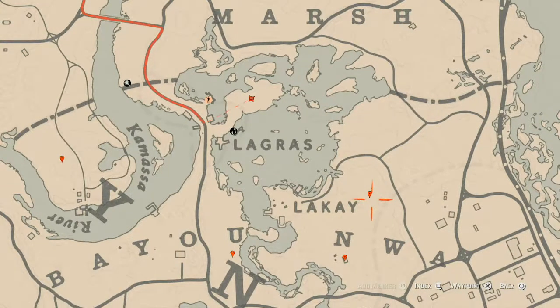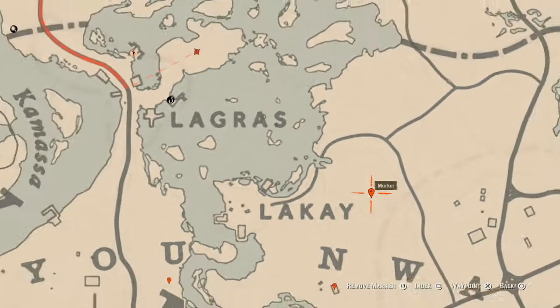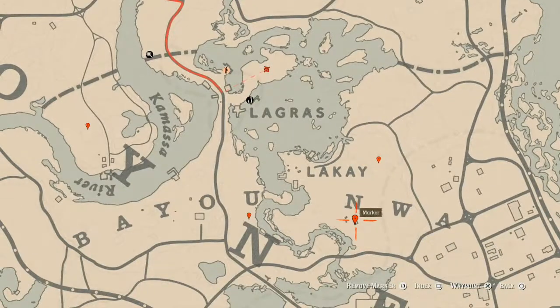The next marker is a lost jewelry item — an Ainsworth Cross Necklace. It's inside the miniature church right here. You have to squat down and crouch-walk into the miniature church, then grab it off the back little cabinet or table. That's an Ainsworth Cross Necklace.